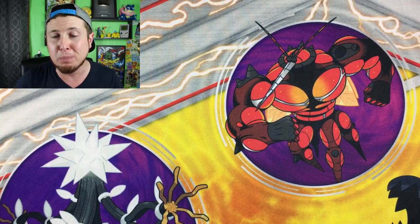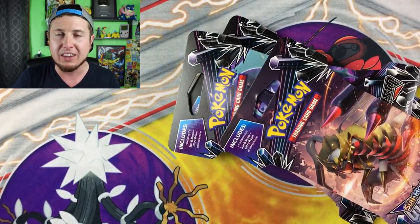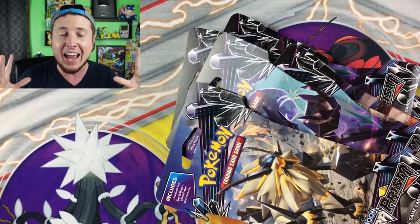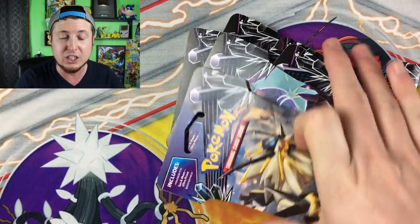Alright, Pokefam Nation, we are back here in the studio about to open up all the booster packs I got. I ended up getting a bunch of Ultra Prism — we're gonna try to pull that gold card, which would be super super awesome. What I thought was really weird was that they had absolutely no Forbidden Light left — none, not an Elite Trainer Box, not booster packs, nothing with a promo in it. That's kind of the first time I've seen that, but I'm sure other GameStops still have Forbidden Light.